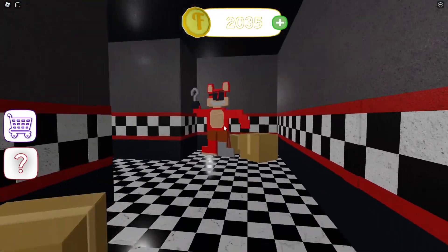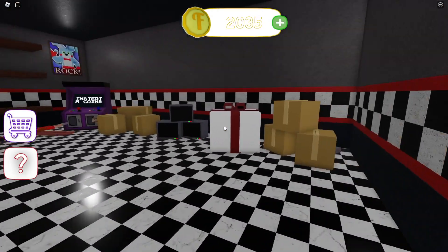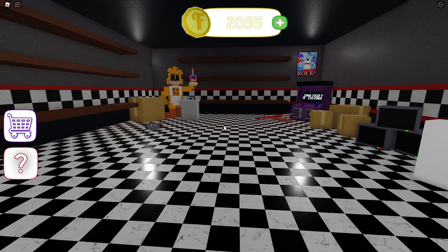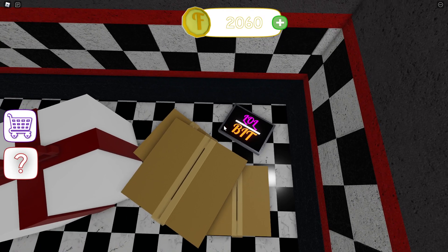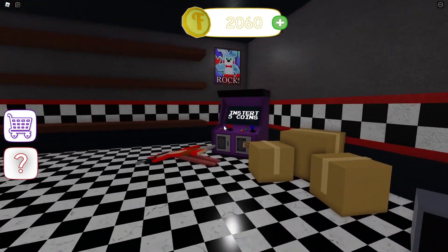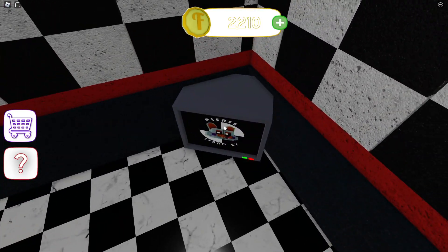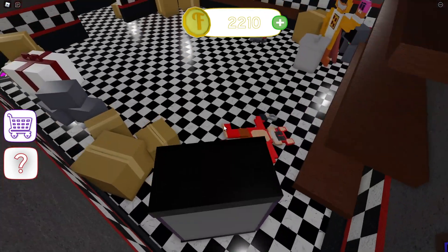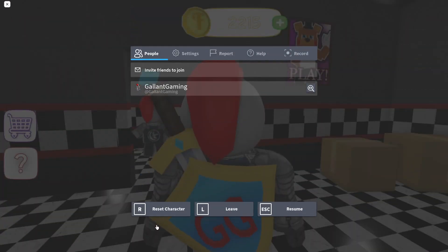Go back into Employees Only and head all the way back. When you're looking at this room and you turn to your right, you'll see a little tablet — that is not the badge. The badge is actually behind this arcade cabinet where you see a little TV that says 'Please Stand By.' All you gotta do is touch that TV and the first badge is yours.